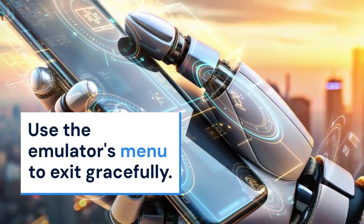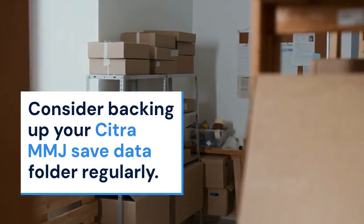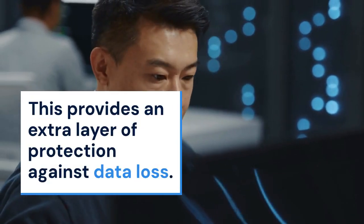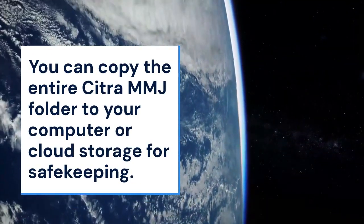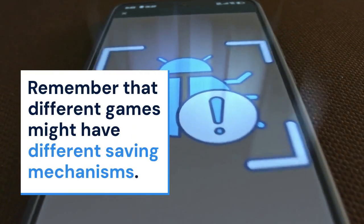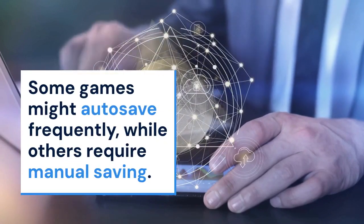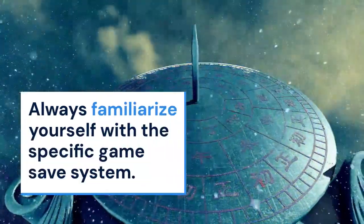Instead, use the emulator's menu to exit gracefully. Furthermore, consider backing up your Citra MMJ save data folder regularly — this provides an extra layer of protection against data loss. You can copy the entire Citra MMJ folder to your computer or cloud storage for safekeeping. Finally, remember that different games might have different saving mechanisms. Some games might autosave frequently while others require manual saving, so always familiarize yourself with the specific game's save system.